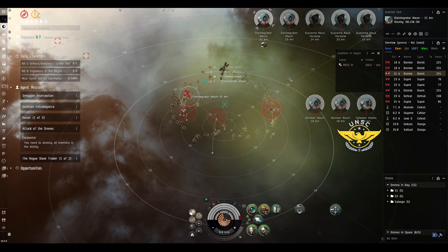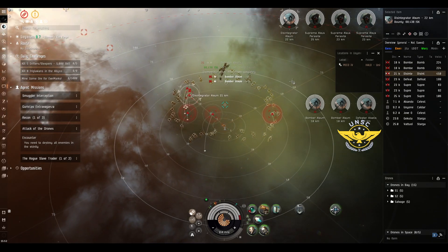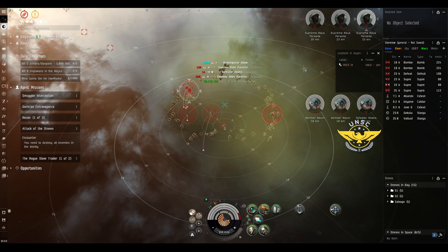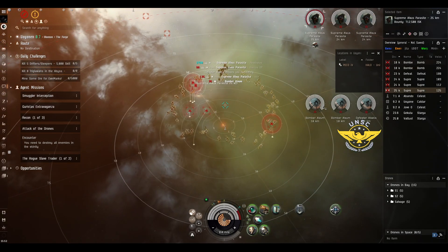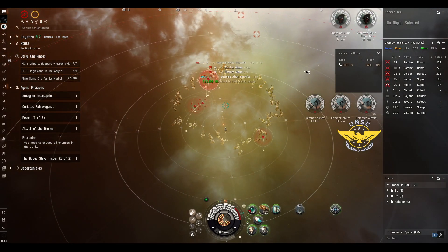I am going to start killing the small drones first. We will not take any drones out, and if those start taking damage, we will just get our drones in. Because if we spawn all of the pockets, I have seen people losing ships in this mission — it's ridiculous. I know that the damage can be managed.